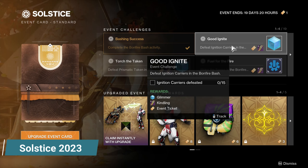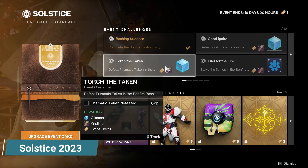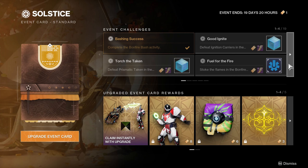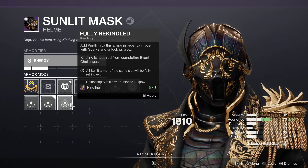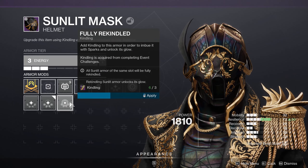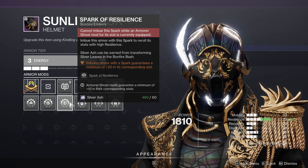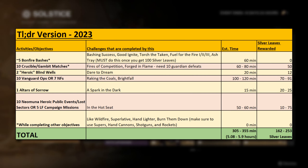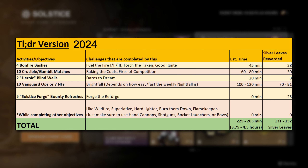When we look at 2023's version of Solstice, to unlock high stat armor farming you were required to complete all event challenges to earn Kindling — the upgraded material to unlock high stat armor focusing. Those challenges, while not difficult, were time consuming and dictated what you played, taking over 5 hours if being optimal. For this year's Solstice, completion of the challenges was only for the title and some rewards like a ship and materials — optional, and taking only 3 to 4 hours.